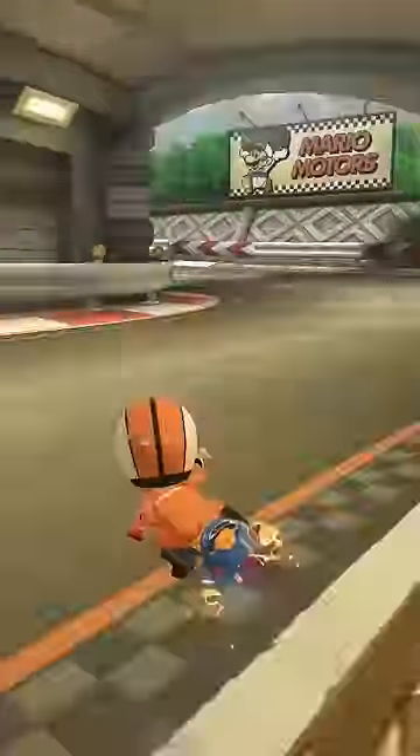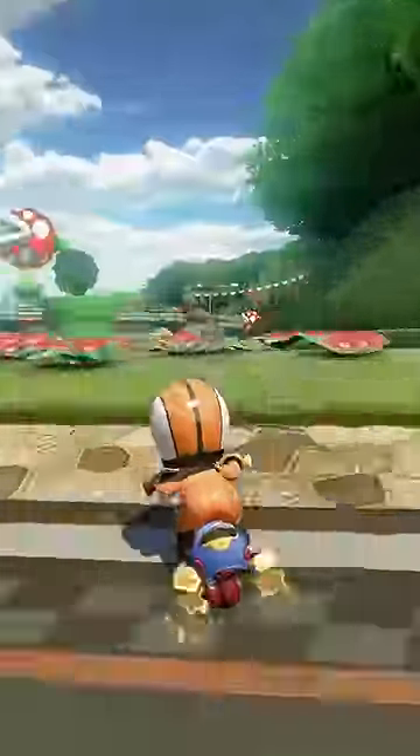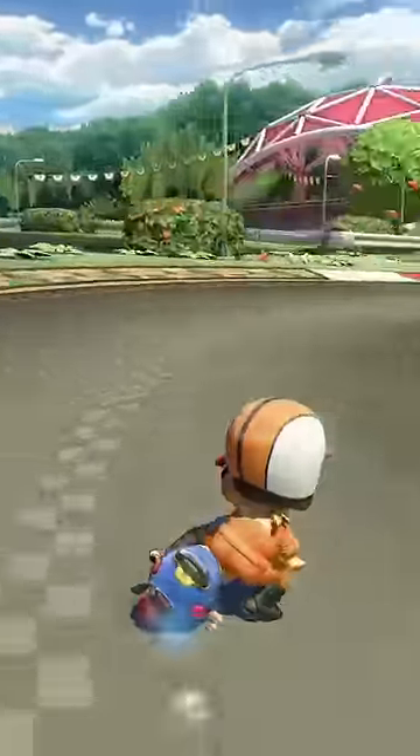Right after the cave section, charge up a super mini turbo and hop over the grass. Hop again when you land in the grass and charge a mini turbo to get all your speed back.